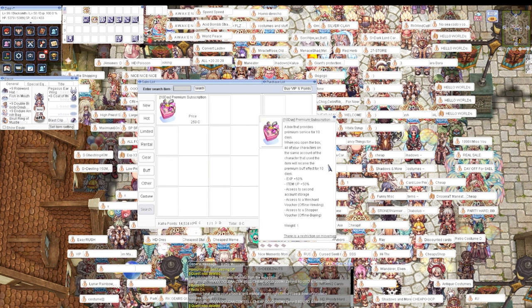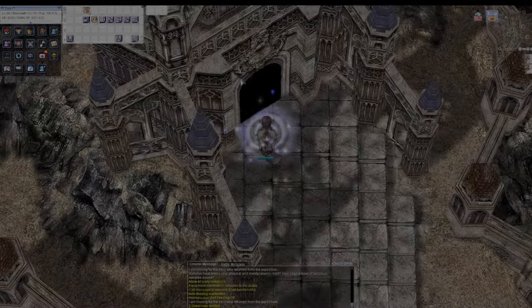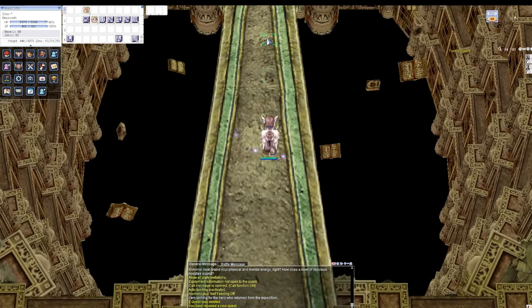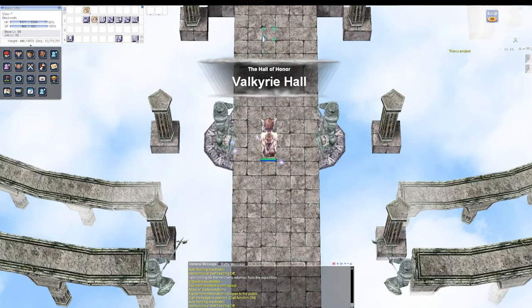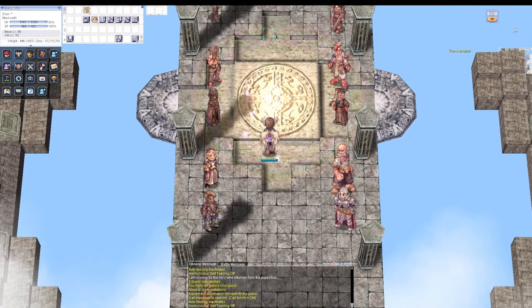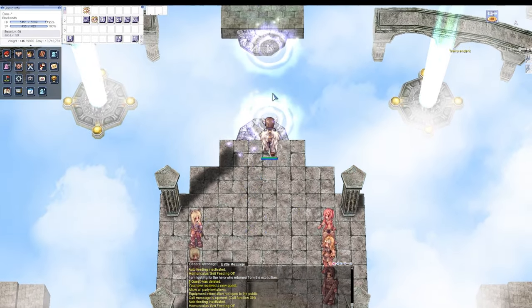Let's get into the meat of things. Since we're level 99, let's go ahead and transcend — let's get that Master Smith or High Novice started. So we went to Juno and talked to the Valkyrie there. She should bring us back to level one. This is one of the things about pre-renewal that a lot of people like — leveling to 99 and then going back to level one.